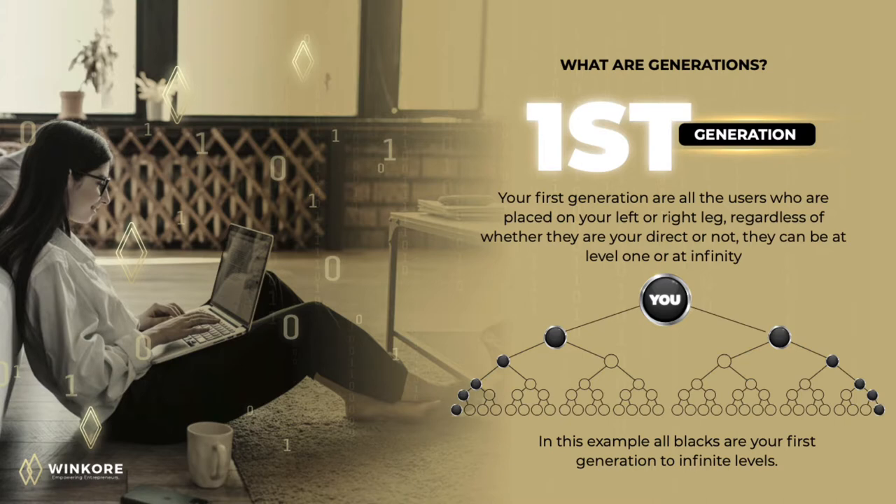The first generation are all the users who are placed on your left or right leg, regardless of whether they are your direct or not. They can be at level 1 or infinity and will always be your first generation. In this example, all black nodes are your first generation to infinite levels.